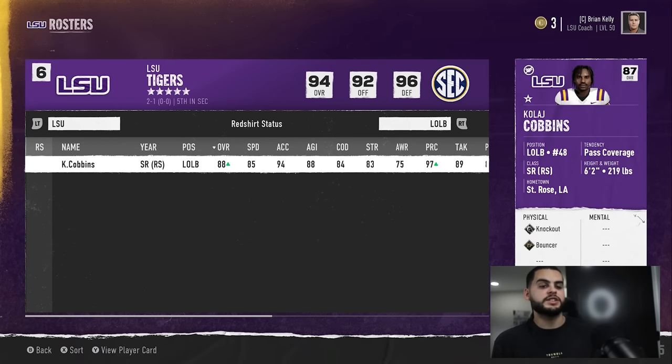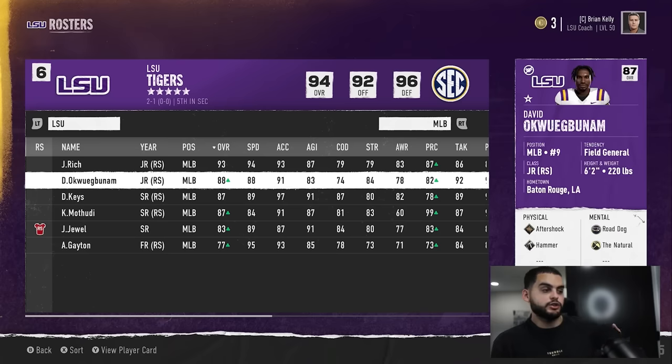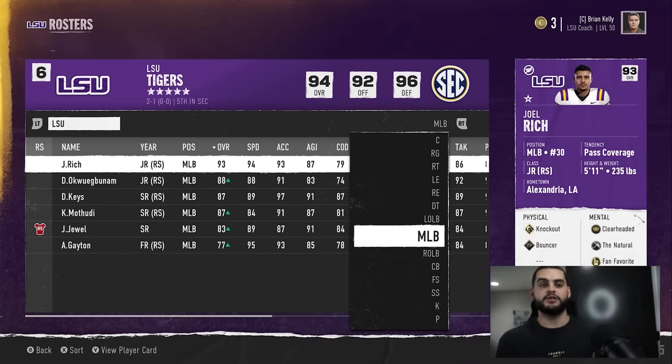Linebackers is a bit different because you kind of can stat-pad them — the pass coverage ones, your stand-up backers. You want to get the guys with the best dev and the best zone in there early. Joel Rich was a guy I got in the lineup when he was 82 overall — he wasn't the best available, but he had 94 speed, good zone, and a star dev. That's a guy you want in there as soon as possible. And you want to user them. If you start a younger one with good speed, user him — make sure you're getting sacks, fumbles, strip sacks, and interceptions to build them quickly.